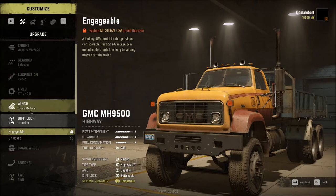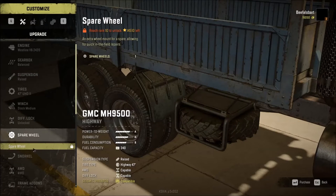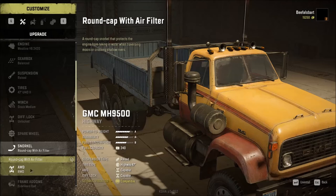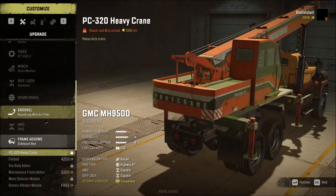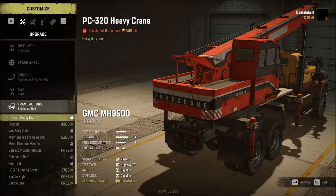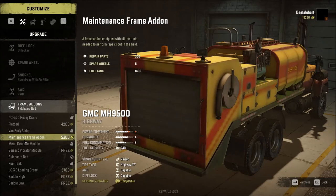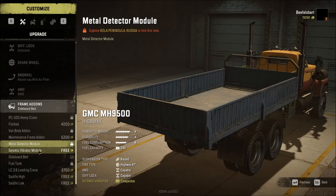We'll handle finding the diff lock in another video. Spare wheel requires level 10, so skip that for now. Go ahead and get the snorkel. For all-wheel drive — it's on Kola Peninsula, Russia — we'll need to go to a season pass map to get the engageable all-wheel drive, and I'll show that in another video. For frame add-ons, the reason I like this truck is that at level 6 we can use a red crane; we can get a flatbed, and a van body later at level 4.